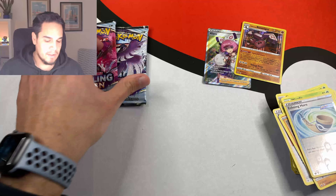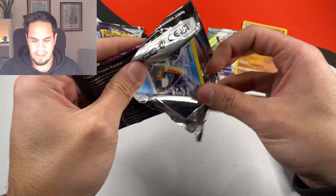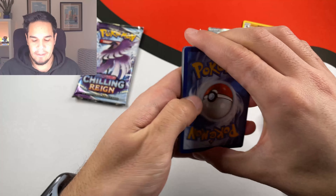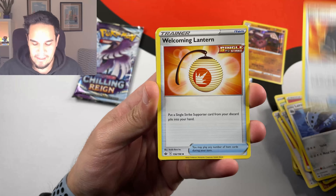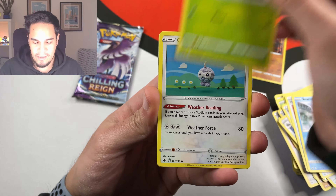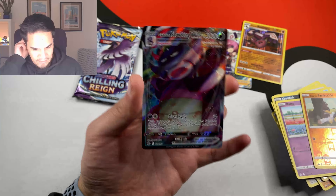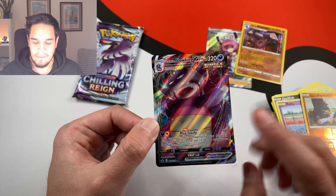We got the holo. It was fairly cheap — like 10% off or something. I didn't get it. I had this ETB that I got when Chilling Rain was released, so I didn't have to spend any money for the video now. We have a Snorunt, Weedle, Castform, Whiscash, Ralt, Galarian Farfetch. We have something here — it's a Galarian Slowking VMAX! We pulled this card already but it looks really nice. You also have the Galarian Slowking Alternative Art — beautiful card as well. Not bad, we got a full art trainer, a VMAX, and one holo.